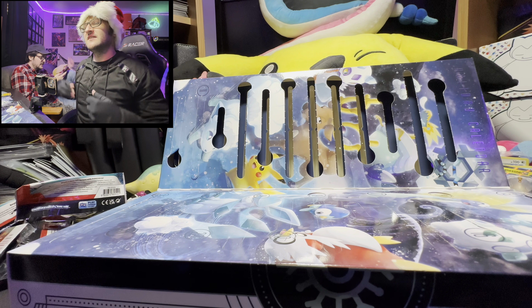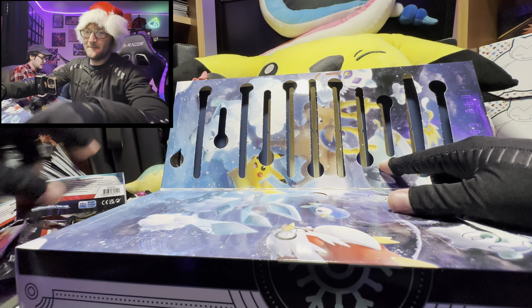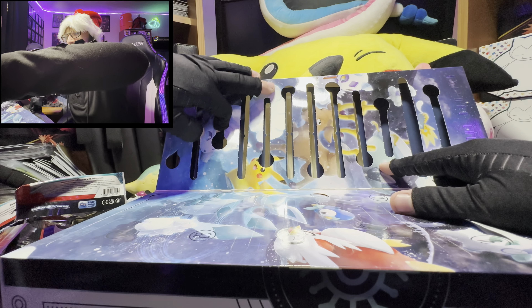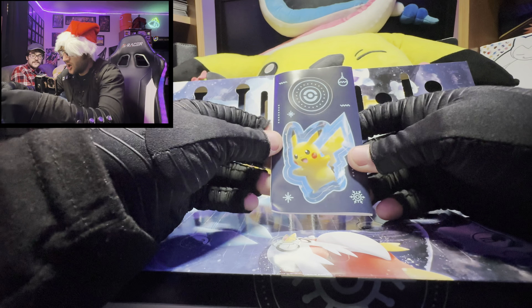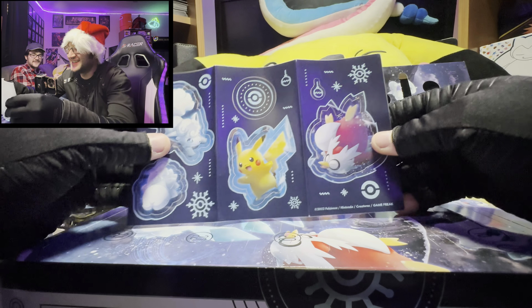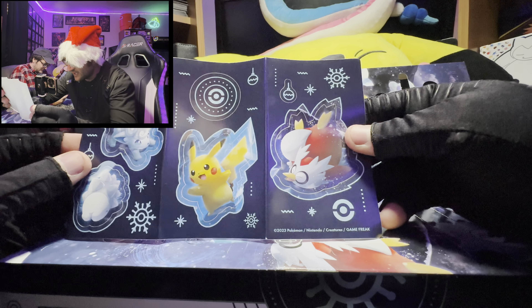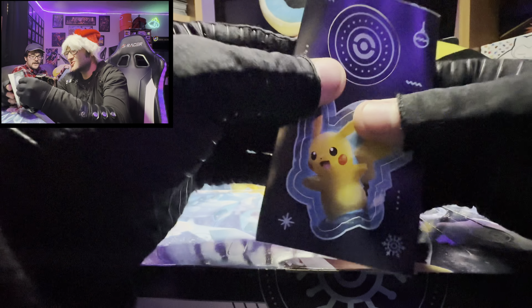Give it up for day 11! Day 11 of December to see what the Pokemon calendar has for us today — it's December 11th. It seems like you're having some difficulties opening it... it's a sticker book! It's a sticker book with multiple stickers. We get Delibird, Pikachu, Vulpix, and a Snom giving a hug. That is adorable!